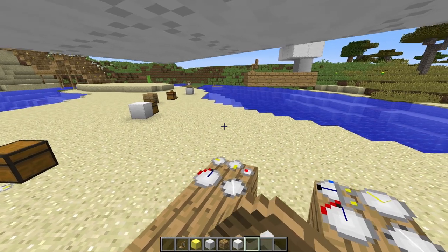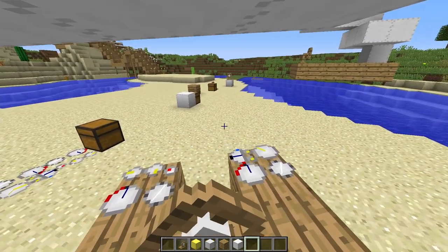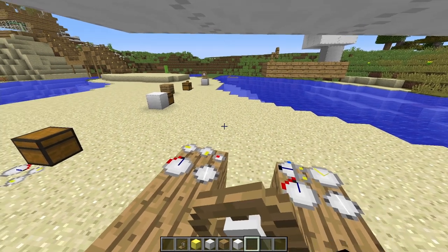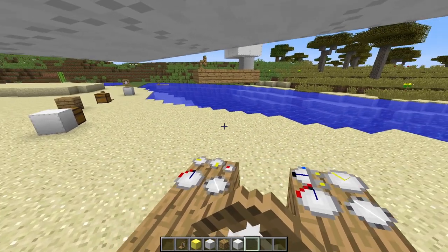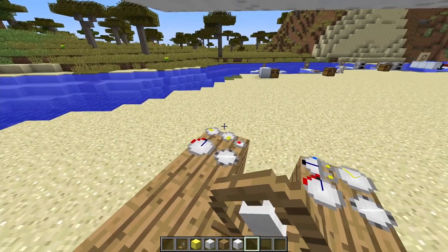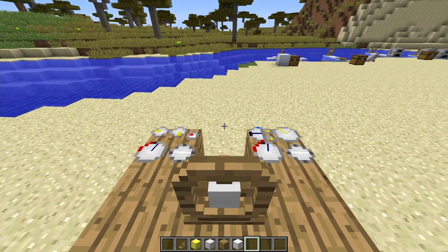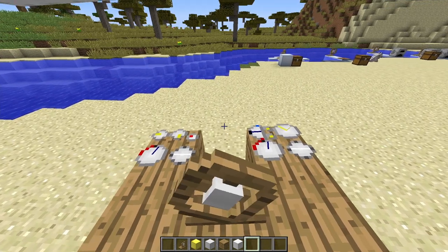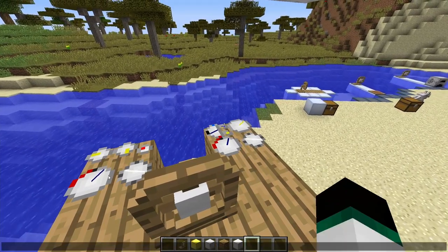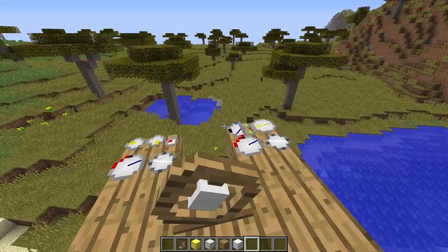The basic gauge also includes a compass showing your direction — flat means north in this case. The compass is somewhat redundant since vanilla Minecraft has direction indicators, but it's a nice addition. The basic gauge primarily shows your velocity — how fast the airship is traveling — and the needle only reaches about a quarter of the way on this slow test ship.